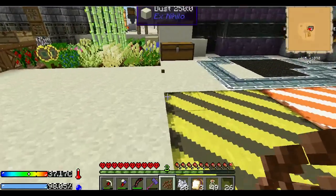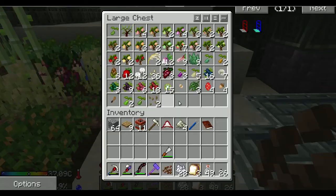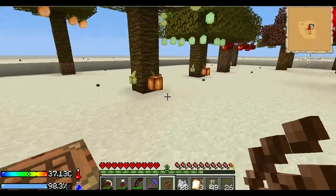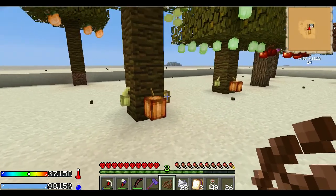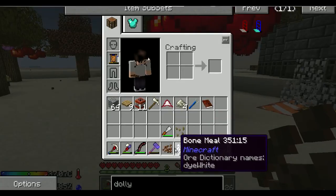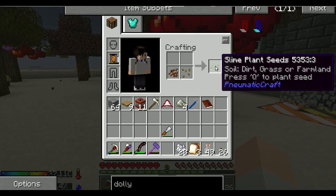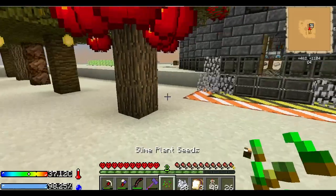I'm going to make some slime plant real quick and some slimes because I want stickers - it's a whole rabbit hole. I had to sift about a half a stack of sand to get the cocoa bean seeds. So I got my cocoa beans, and then you have to mix your cocoa beans with your grass seeds - and there's your slime plant seeds.